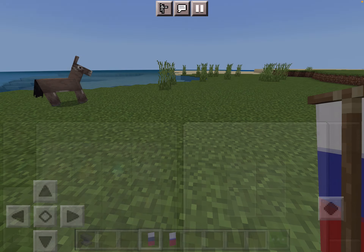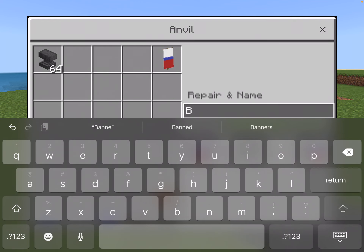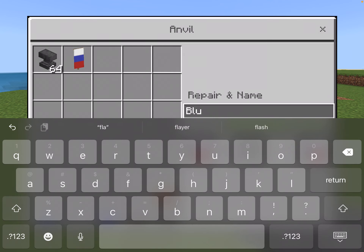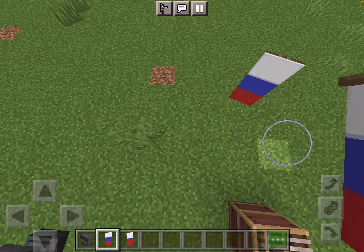Now you want to grab your anvil just for naming. You want to use a Russia flag. I can just set up some territory — just set this flag.